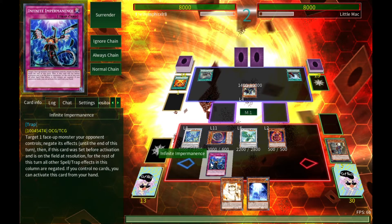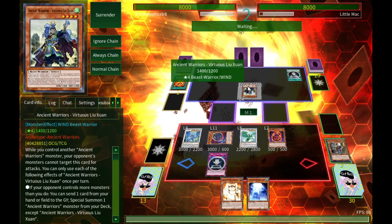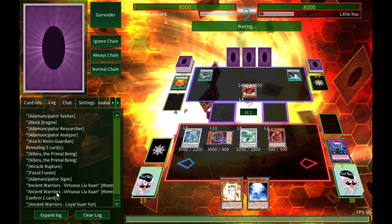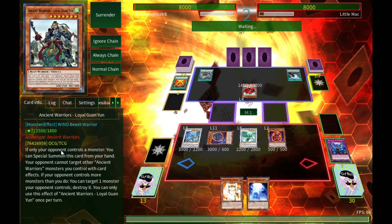My opponent has more monsters than I do — I'm going to shut this down because I don't want him swarming. I'll negate Luo Yuan because I don't want him to have that as an available option.